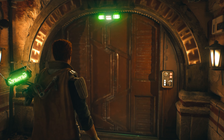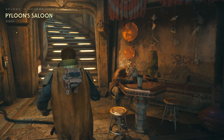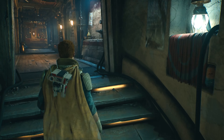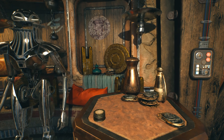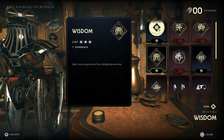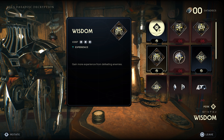To get the Wisdom perk, you want to make your way to Pyloon Saloon and head upstairs to talk to someone called Z. At some point during the campaign, quite early on, you'll unlock her shop, which holds the Wisdom perk you'll be needing for this method. You just need some data disks, which you find around the map, and you just need five — then you've got yourself your first perk.